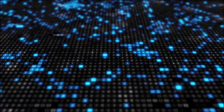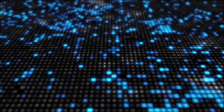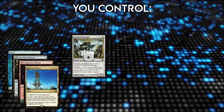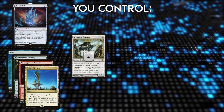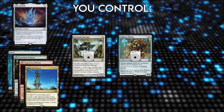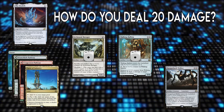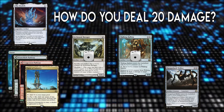Here's an example. Take the following board state and figure out how to win immediately. You control four mana worth of lands, an Arcbound Ravager with one counter on it, the Ozolith with no counters, a Walking Ballista with one counter, and a Hangerback Walker that you haven't cast yet. How do you deal at least 20 damage from this position? Take a moment to think about it.